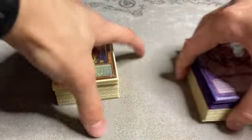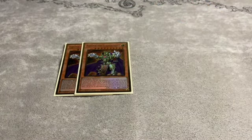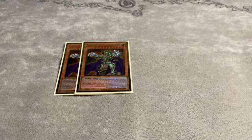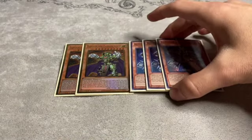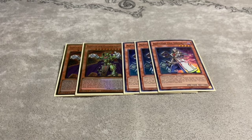Starting off with the deck, we play two copies of Eldritch the Golden Lord. Everyone should know what this card does by now. It's really key in the format because if you're going to be playing a control deck, Eldritch is probably the best way to go. I know this isn't the most competitive build of Eldritch, but I do play the Invoked engine with it, so I play three copies of Aleister. I really like Aleister with the Eldritch engine — it's very key when you want to play more control.